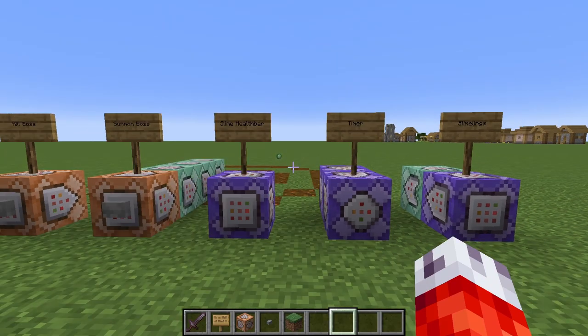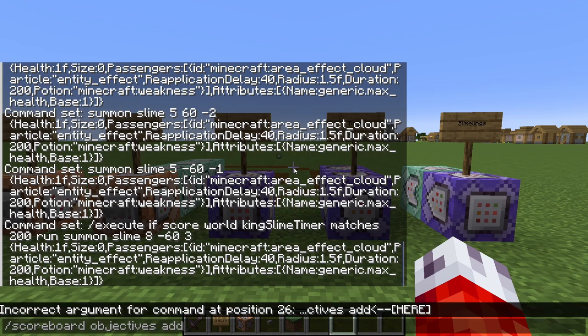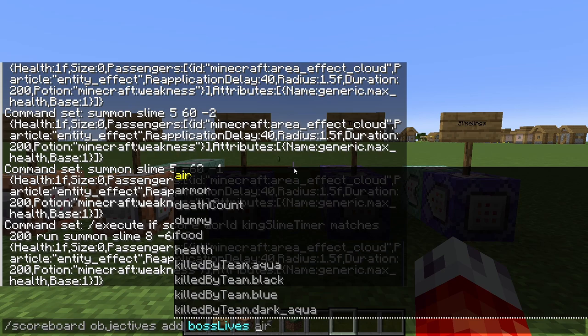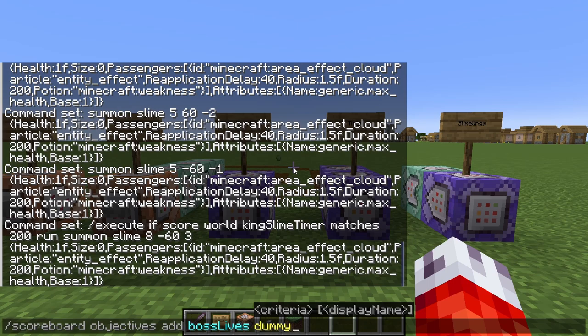We need to create a scoreboard that checks if our boss is alive. First up, we need that new scoreboard: slash scoreboard objectives add, and then a new name. This one we will call Boss Lives — it's the parallel to Pumpking Lives from our Pumpking boss tutorial. Once again, there's no criteria to detect the death or life of a mob, so we'll set it to dummy so we can control it ourselves. This scoreboard is going to be a manual detection on whether or not our boss is alive, useful for running certain commands only while the boss is alive or only after it dies.